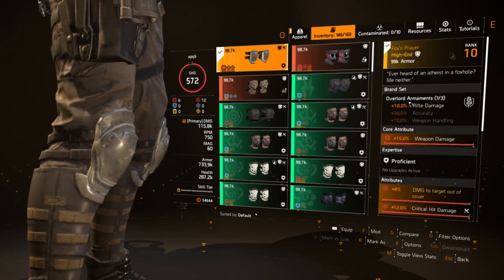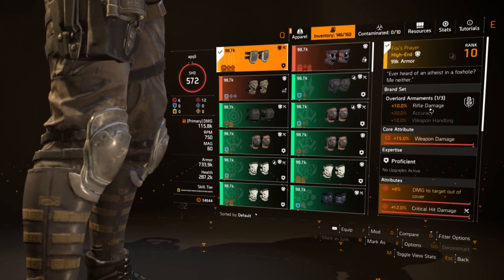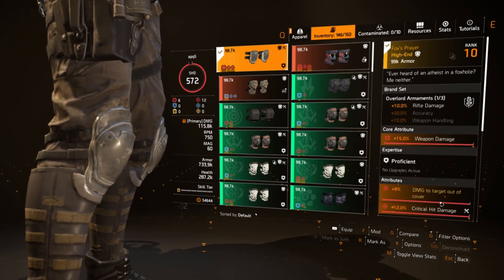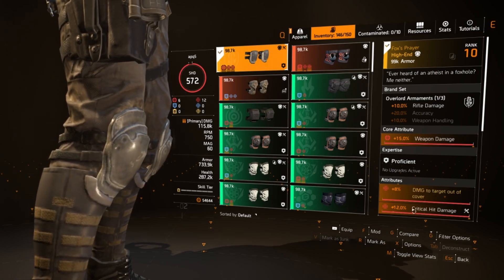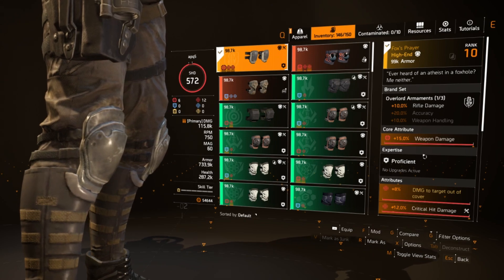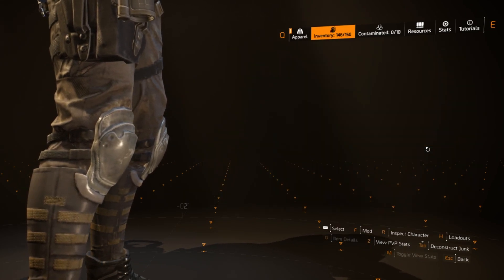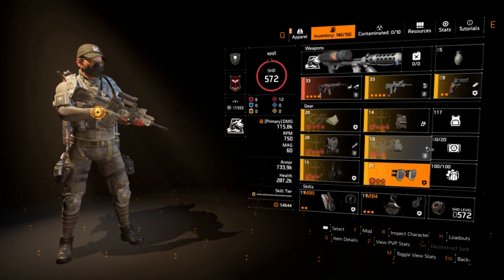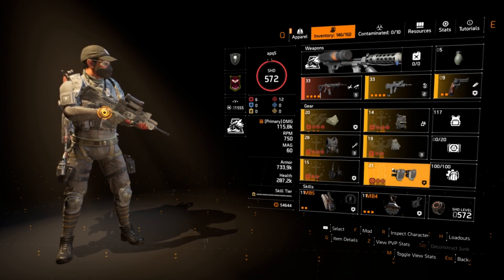For the kneepads, the other best-in-slot is Overlord Armaments named kneepads called Fox's Prayer. This gives the same multiplicative bonus but for damage to targets out of cover. You want crit hit chance or crit damage as your secondary attribute, and once again keep the red core. Overall it's a lot of multiplicative damage — super strong.